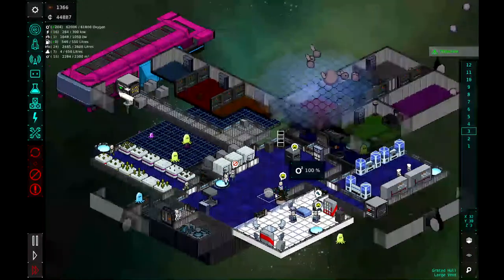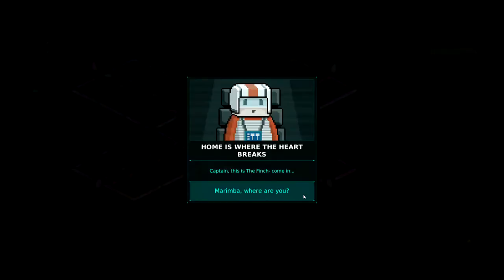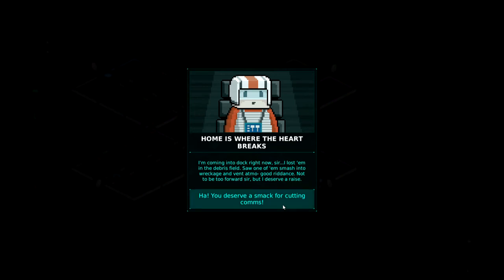A lot just happened there — sounds like the Finch ran into some trouble. I'm glad we got our guns up and ready. And he's already back! Marimba reports coming into dock right now, having lost the pursuers in the debris field — saw one smash into the wreckage and vent atmosphere. He jokes he deserves a raise, and asks to be let out of the ship to visit the doctor. Good thing we built our little med bay up there. Let's dock up, Marimba — I'll discharge you from the ship so you can get some medical care.